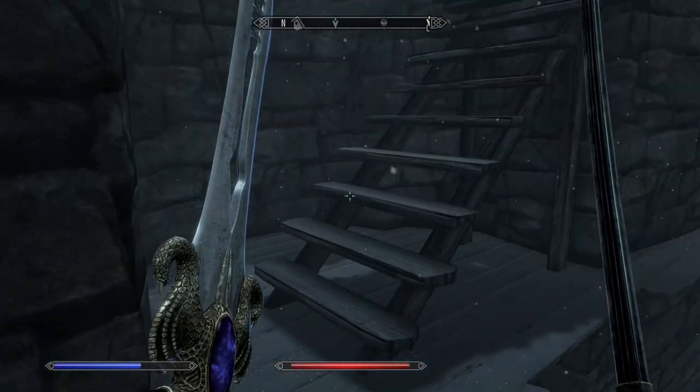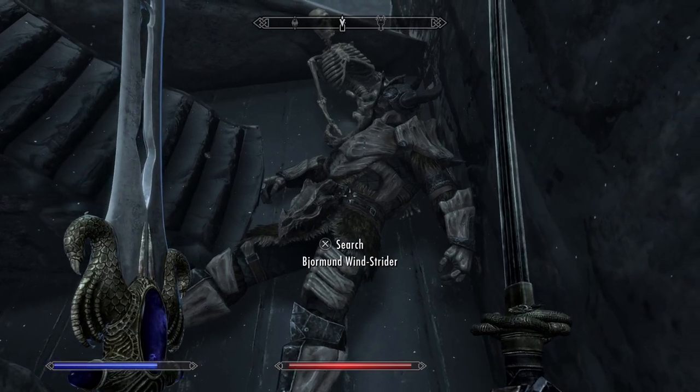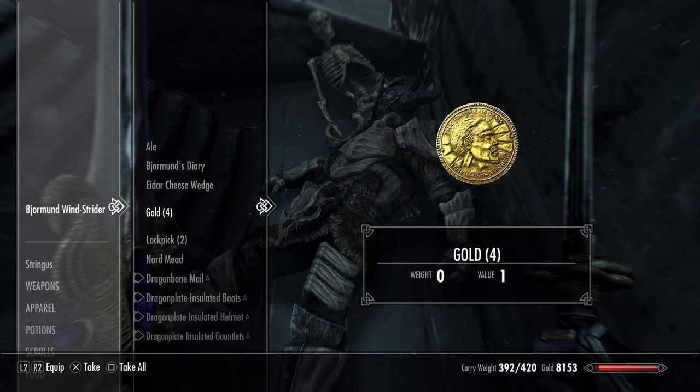Head up these stairs and then you'll see a dead body. Loot this guy and there's all your armour right there.